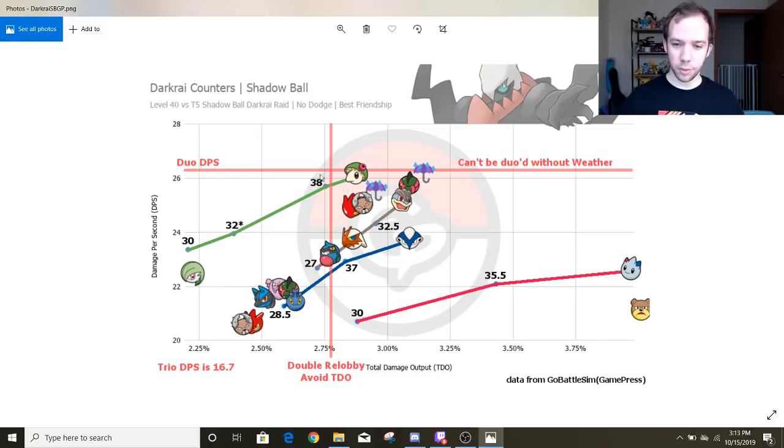Up here I've got the duo DPS cutoff line. Breloom almost makes it without a weather boost, but doesn't quite make it. This guy cannot be duo'd without a weather boost. And as far as how relevant the tankiness of your Pokemon is — this is the double re-lobby avoid TDO — so chances are you are going to have to re-lobby against this fight, but not re-lobby twice. If you're trying to do a trio, that could be very handy, so keep this in mind when building your teams.